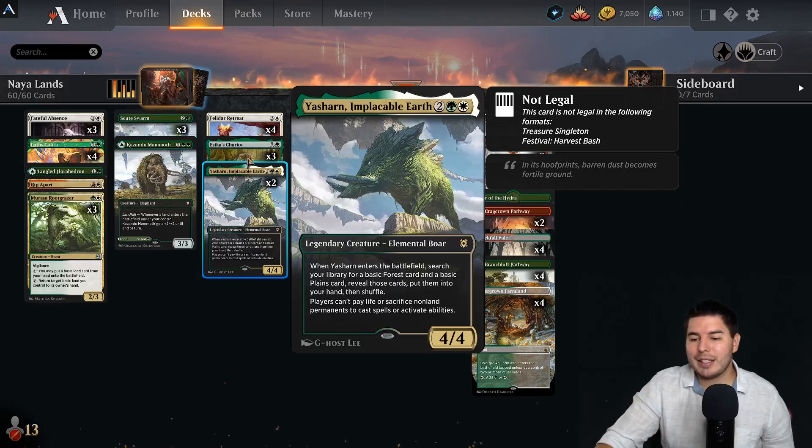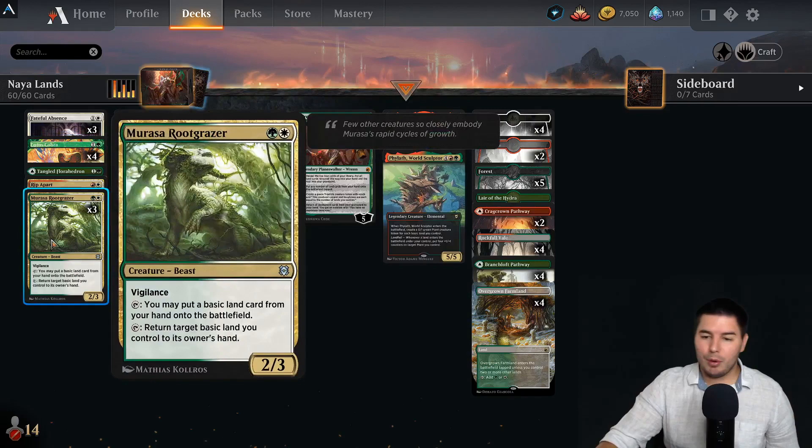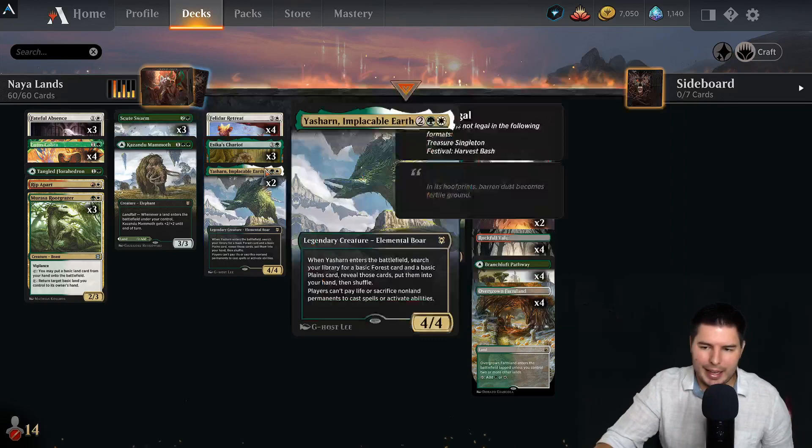The idea is we have Yasharn to give lands a hand, Escas Chariot to make lots of tokens, Scoot Swarm to create lots of tokens, then just a couple of creatures in the early game to make sure we ramp up to stuff a little bit quicker — Lotus Cobra, Rusa Root Grazer. The idea is to try to get out four or five creatures we can attack in with.